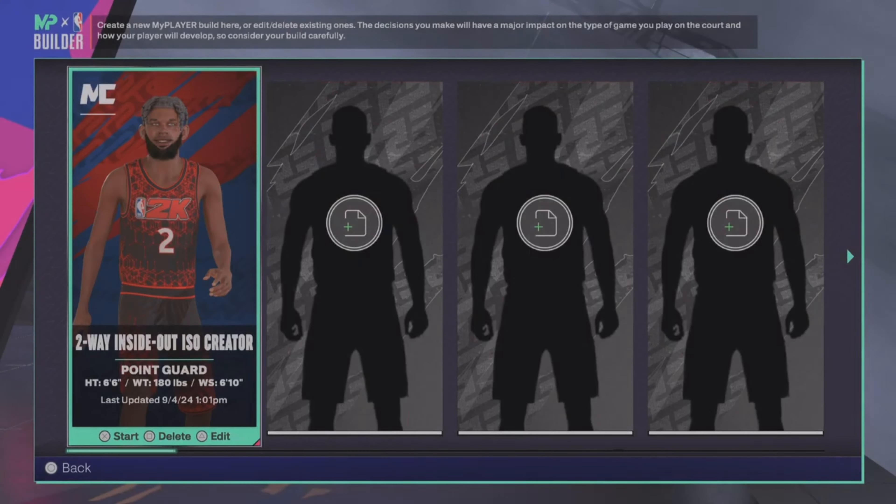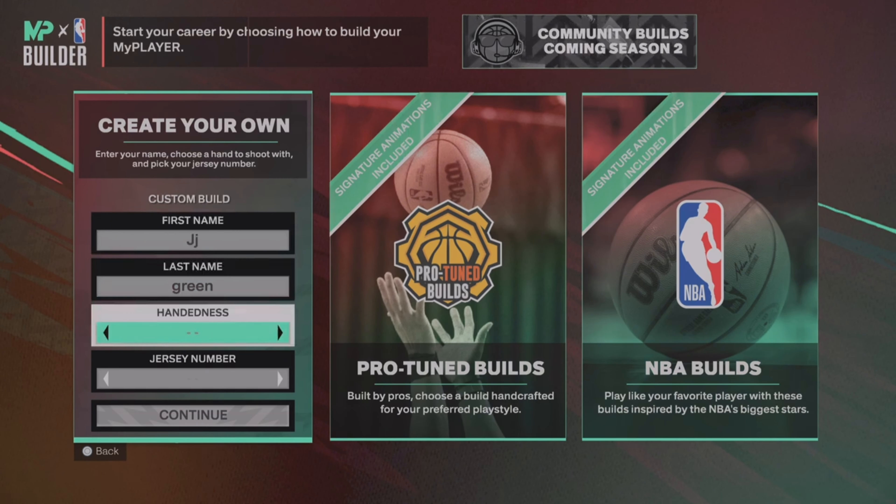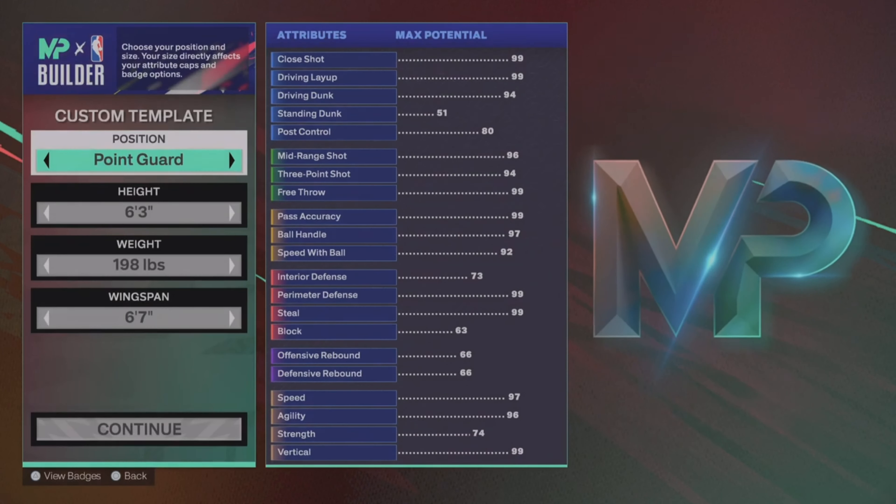All you really want to do is create a whole new build. Simply put everything up — it doesn't really matter what you do, just put everything up. Your whole goal is to make a quick build as fast as possible. As y'all can see, I picked shades of Damian Lillard and Jamal Murray.